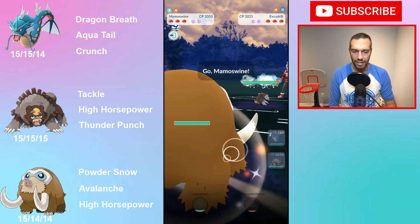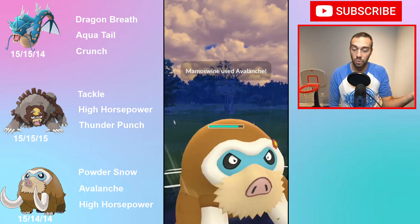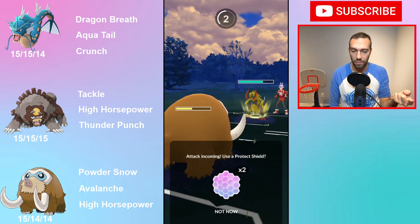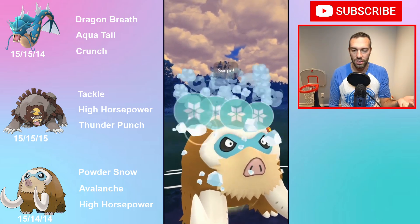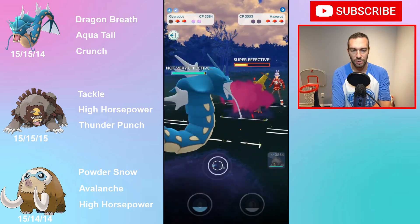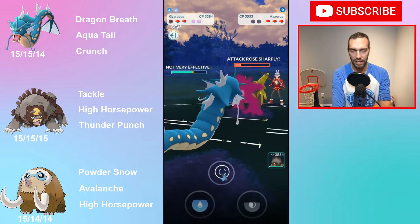Thunder Punch is good against Gyarados, which is great, but you can't do anything against Ground-type Pokemon. I saw Swampert, Excadrill, and Garchomp today — Thunder Punch is just useless against them. That forces you to rely on high horsepower. But since Tackle is a slower-charging fast move, it takes a while to get to high horsepower. So you're tanky, but your bait move is bad for most things and your main nuke takes a long time to charge.